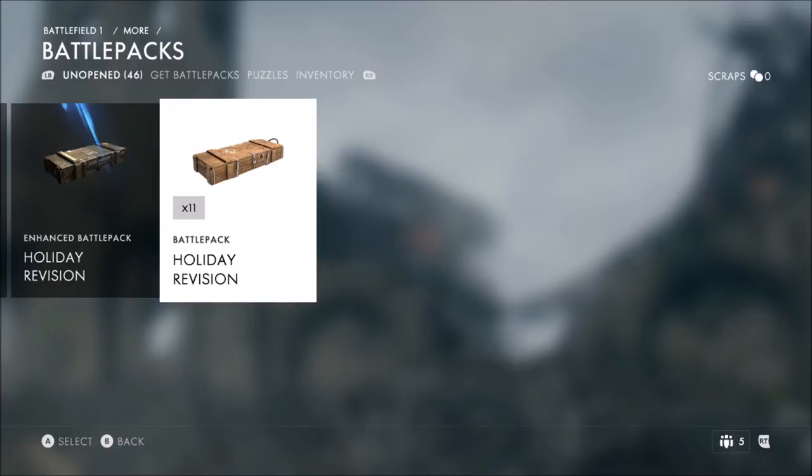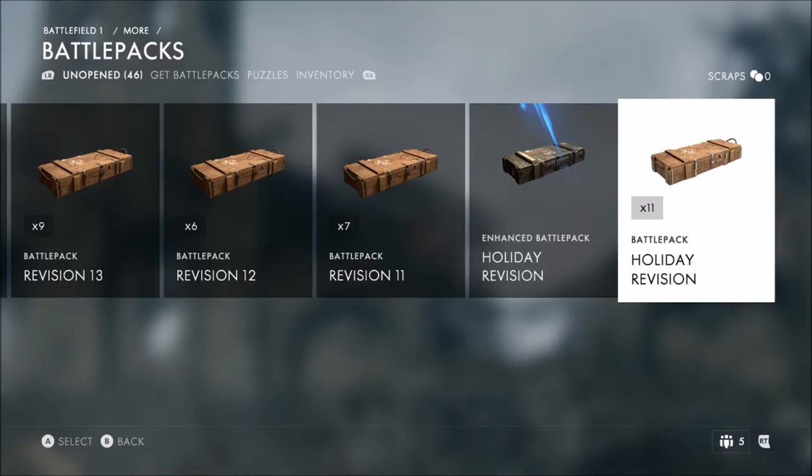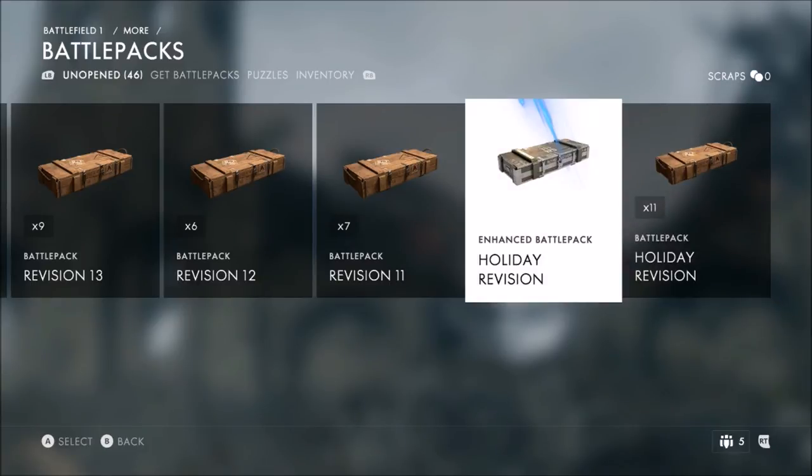Are we going to use the holiday packs or save those? I'm going to use them — what we're going to do is this is a 70 battle pack opening, and I think I'm going to split it into two 35s. We got 11 left. We're running at about 11:20 or 11:30 right now. By the time we get to 35, we'll be there. So let's open up these holiday revisions, and then the next video will probably start on the enhanced holiday revisions.